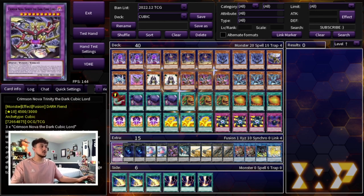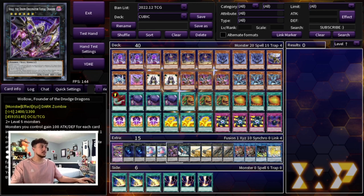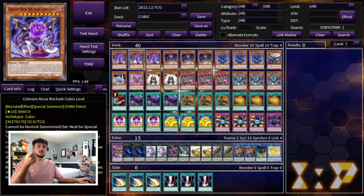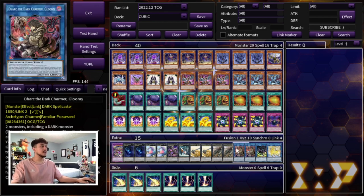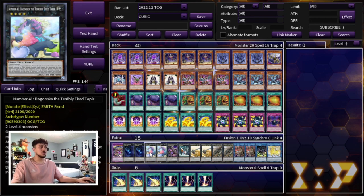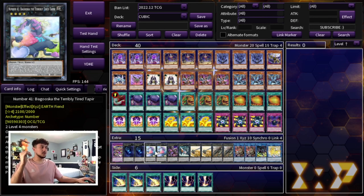Moving on to the extra deck — it's not very important, you rarely go into it. We're playing one Crimson Nova Trinity as your fusion monster. We're playing two Dweller, two Bagooska — if you make these with Summoner Monk plus Duza you have some good first-turn plays. There's also Wallow for the Bestials, one Number 27 as a Rank 4 for burn when attacking, and you can overlay two Crimson Novas into Gustav Max to go for game. We also have access to Lib for another OTK machine. Then two Dark, one Pentastag, and one Unicorn — cards you make with Bestials and extra V-Gems. Because we play Extravagance, I like playing at least two of everything important.